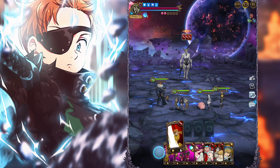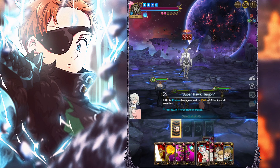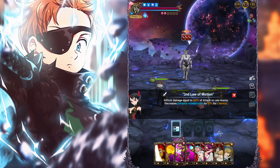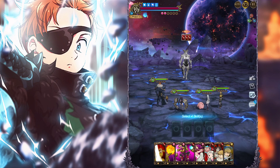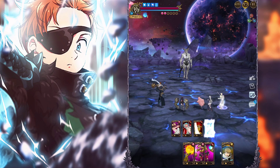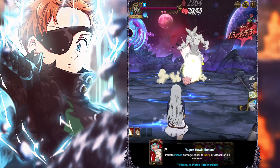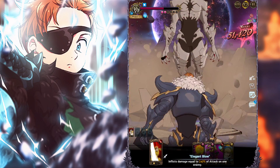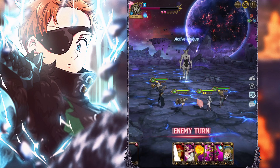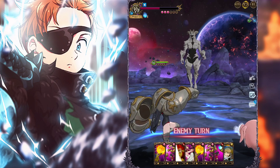Right now we're just going to try to get a shield off. Whose defense down is better? I feel like their defense down is basically the same. We did get some ignites.